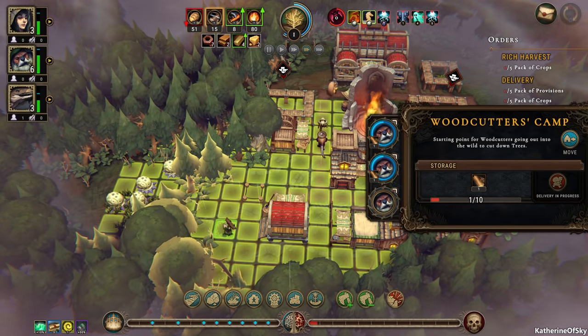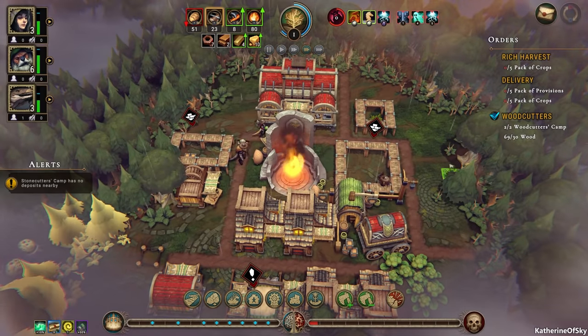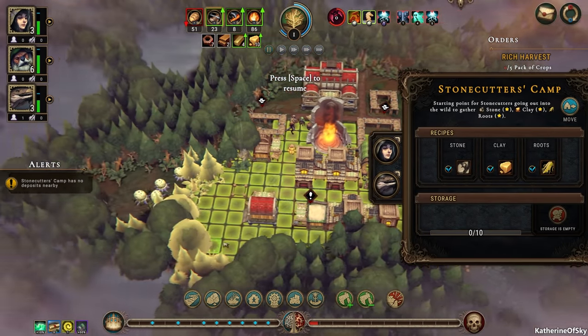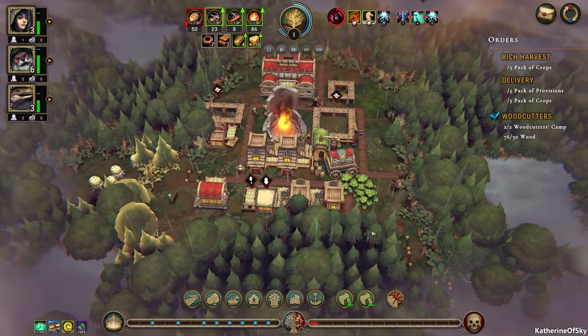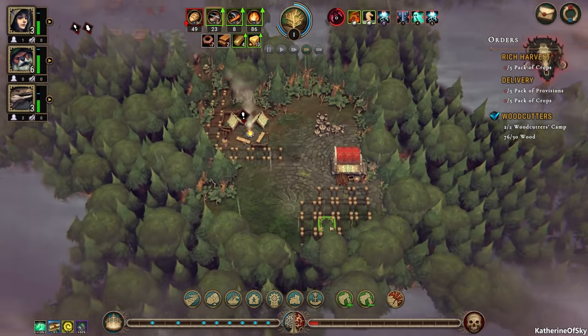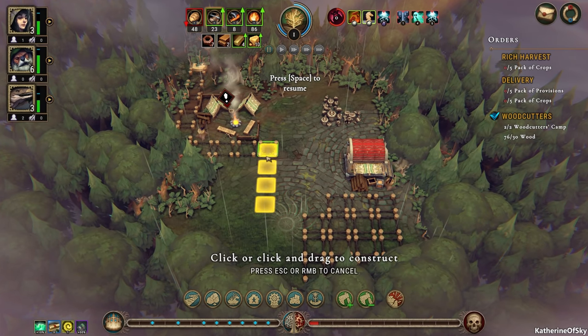Meanwhile, back at the ranch, this woodcutter's camp is just going to keep on cutting. We can see how much wood we have right on that thing there. Stonecutter's camp is done. This is not good news for us, but we'll go ahead and make those people regular citizens instead of working there. Maybe they can help with something or other — at least building, which is a good thing.